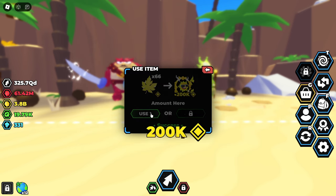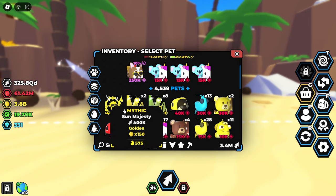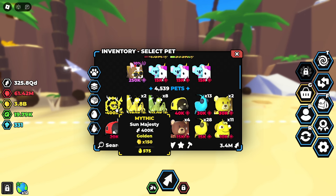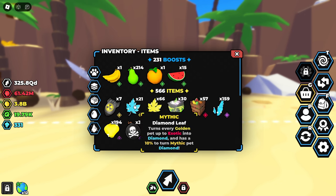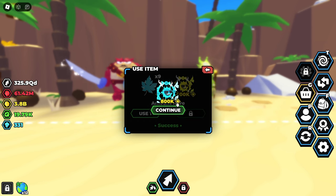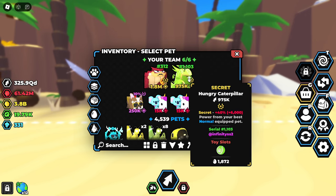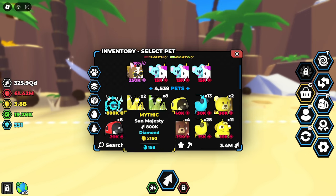When we turn him into a golden, he goes to 400k - which is expected since golden means double. The sun token multiplier remains the same though, so turning them into golden or diamond doesn't affect sun tokens. Let's quickly try to turn one into a diamond - come on, please - successful! There we go, now it's 800k.